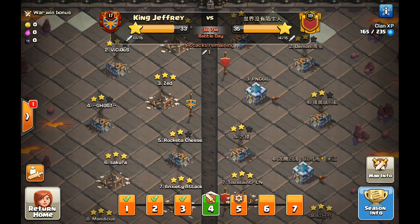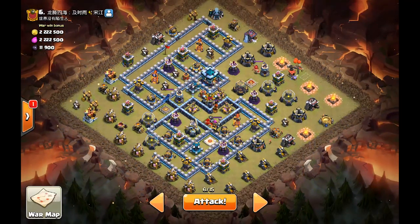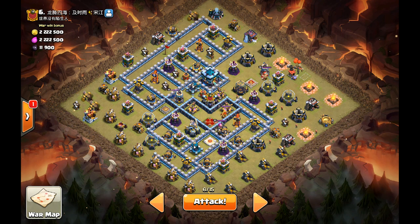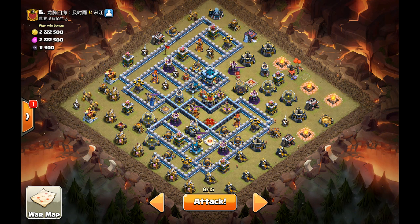So here in King Jeffrey, we're going to take out these last two bases, but I'm just going to do the one with e-drags. We have the e-drag comp and this is the base — it is the Shenzhou base from the World Championships, I believe. How we're going to do this is we have the funnel at 12 o'clock with the queen, funnel at 9 o'clock with the king, and then we're going to have all the e-drags at the top side going straight down the middle of the base. At the bottom side, we'll have the Stone Slammer and the Royal Champion to take out the air defense and distract the scattershot. Everything's just going to converge on that last air defense at 4 o'clock — that's the plan, let's go in.